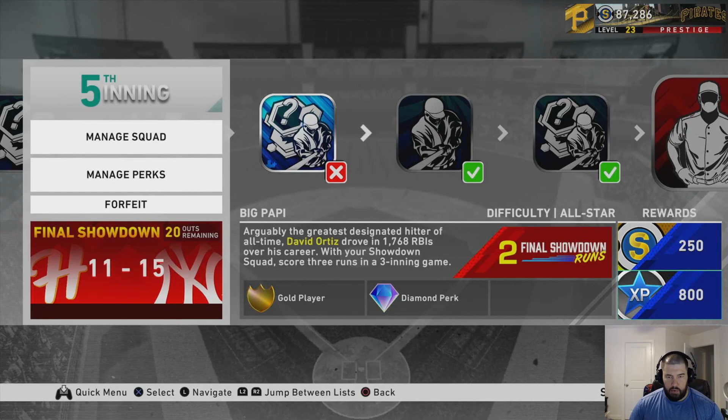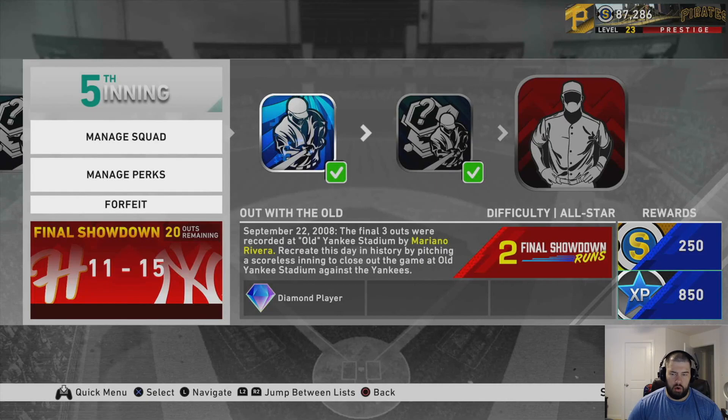Big Papi is the next mission: score three runs in a three-inning game facing Boston. Martin Perez is a common left-handed pitcher on the mound, about 63 overall. But it's a super-juiced version of the Boston Red Sox, so scoring three runs can be a little difficult. There's also a glitch — it'll say you have one more out than you really have. In a three-inning game there are only nine outs. This mission is on all-star difficulty. I hit the ball all over the place but didn't produce runs when I needed to — I also got thrown out at home. Don't be over-aggressive.